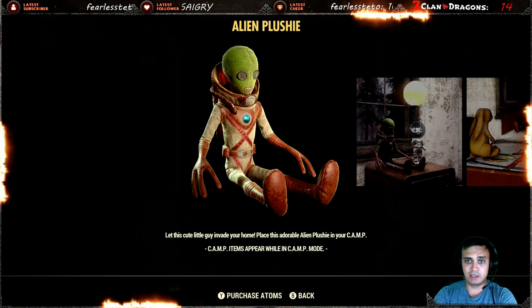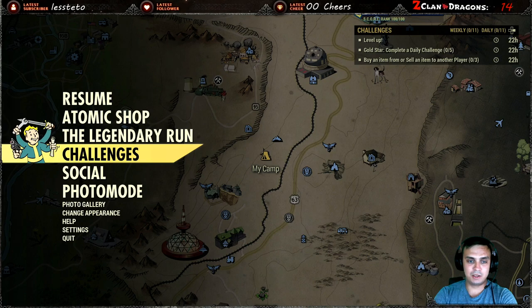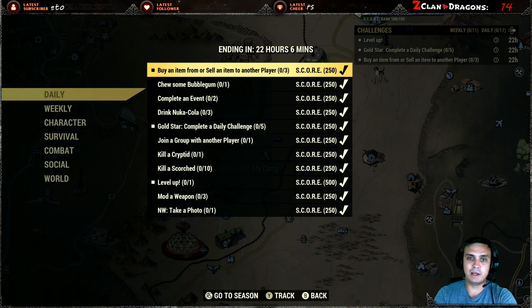I'm gonna grab it because I want to have a collection of these toys. And let's go and check out what we got for the challenges. So for the challenges we got: buy or sell an item from another player, chew bubblegum, complete an event twice, drink a Nuka-Cola three times.